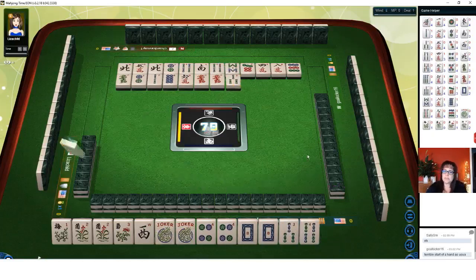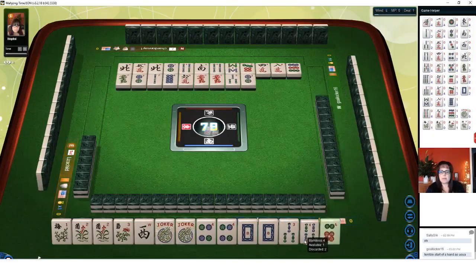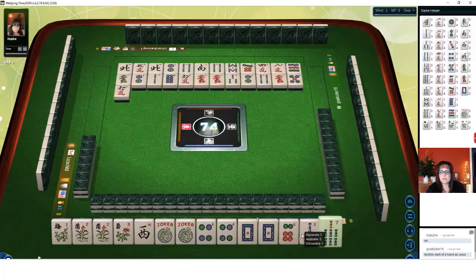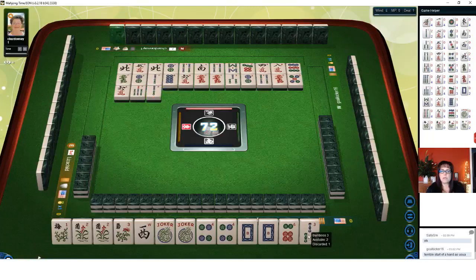Three bamboos — and I might have even discarded one. Two bams, two dots. We are skating around the four, but not close enough. Four bamboos — there's a six. Red dragon. I am kind of thinking we should force a quint. Five dots — if we don't get a three dot or a five dot soon... a five dot is out, so a three dot would be ideal.